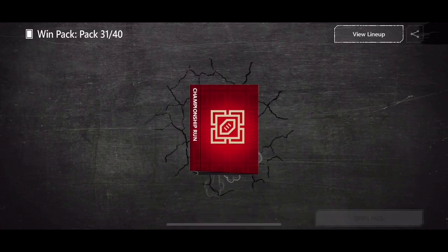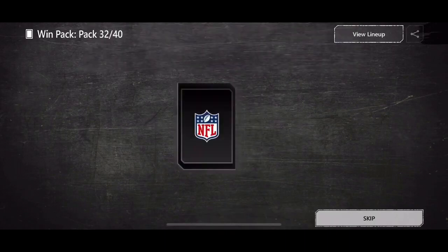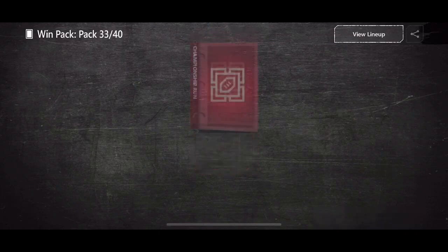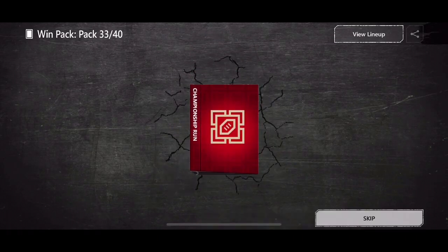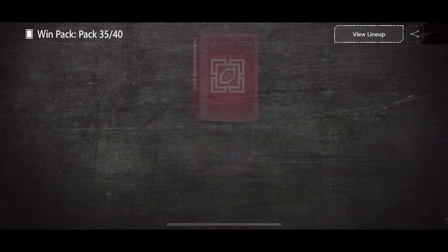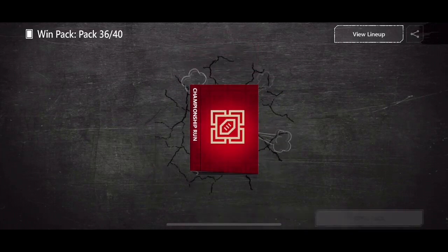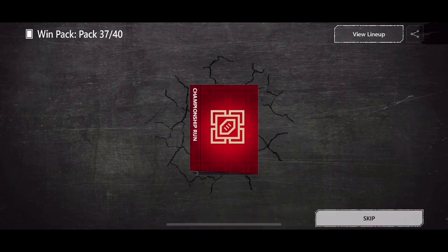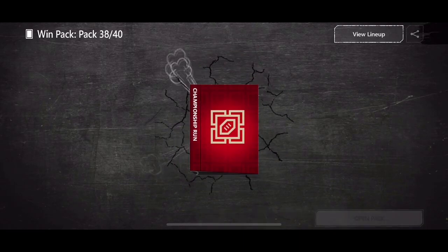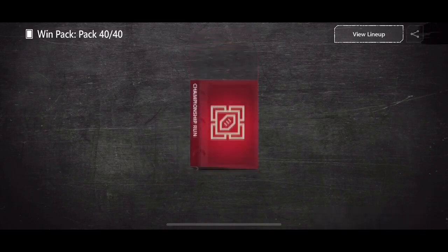I'm happy with pulling that Randy Moss honestly — that's pretty insane just from those packs. 81 offensive tackle. 80 running back, pack 34. Come on, one more elite — one more high overall please. 81 there we go, another elite we can use for the set, that's going to help out. Championship Run packs give me some luck — another 81 elite from the live event packs.